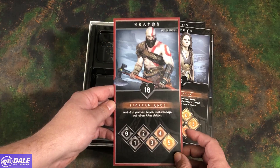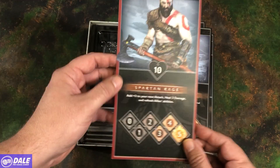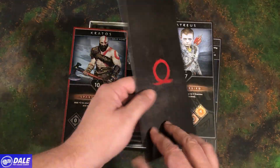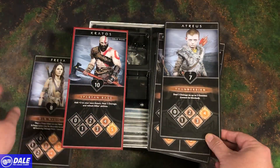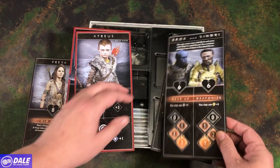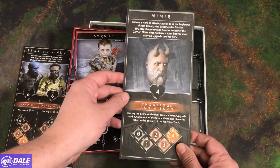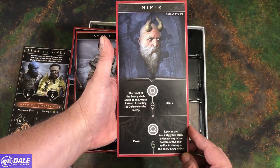On the back, for solo mode — see how those change. Freya's solo mode: not available in solo. Atreus is available. Brock and Sindri: not available in solo mode. And Mimir is available in solo mode.